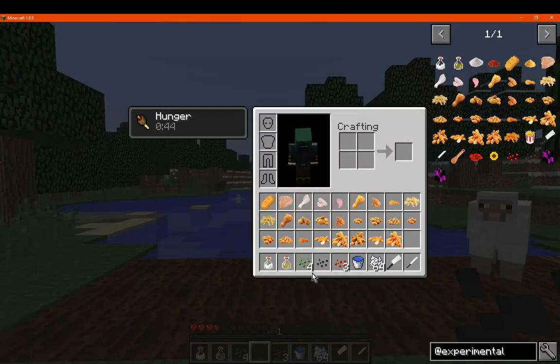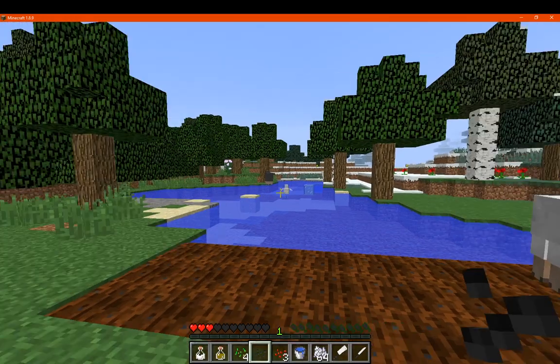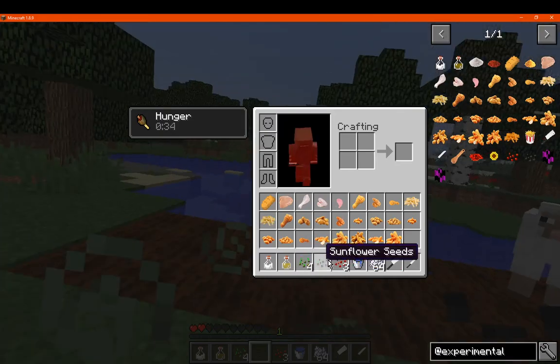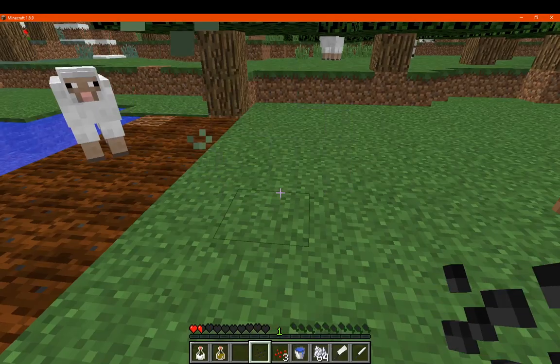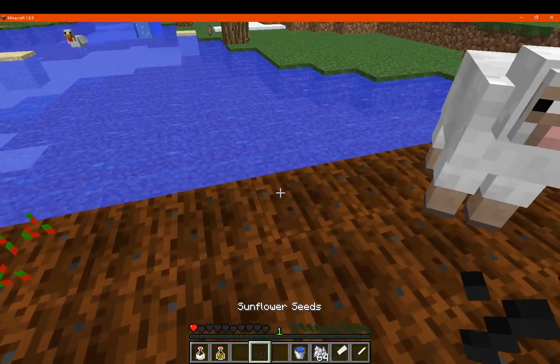First off, what you want is to get sunflower and red pepper seeds. You can find these simply by breaking grass, and it's obviously a different chance to wheat seeds. I didn't have too much success with getting sunflower seeds, but red pepper were pretty easy to get. So I'll just plant these and we'll see.